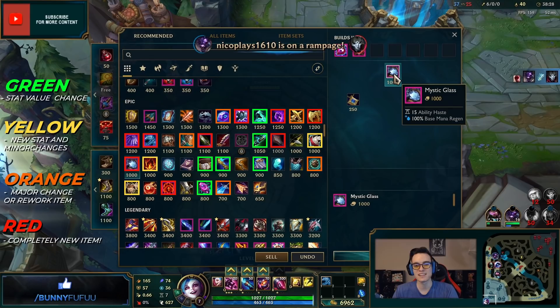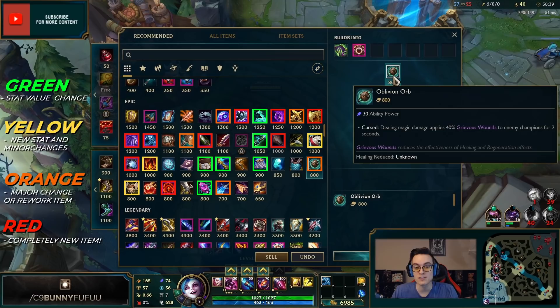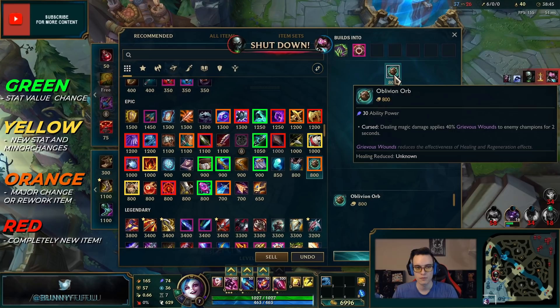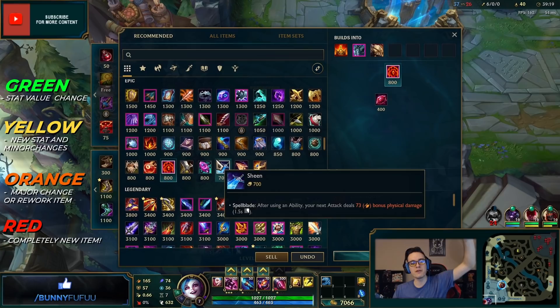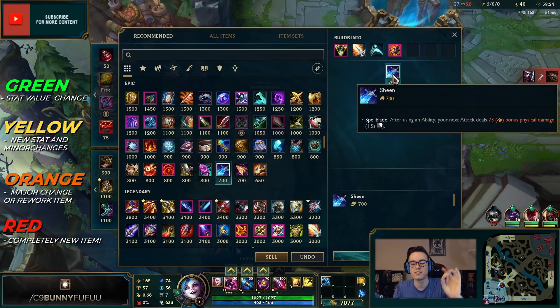On-Hit Knife is a cute little item that builds into Rageblade. Mythic Glass gives ability haste and base mana regen — a completely new item. Oblivion Orb is now a very cheap grievous wounds option for AP champions, which is super nice — before you had to build Morellonomicon to get any anti-heal. Eternal Drive gives health and move speed.